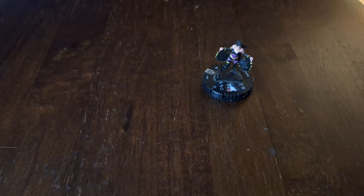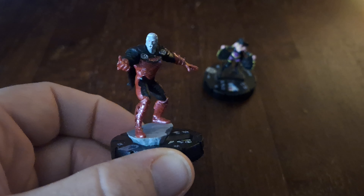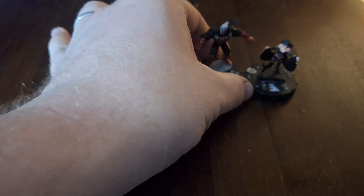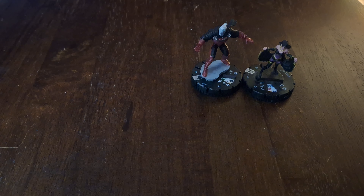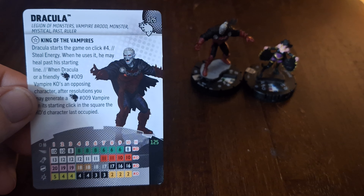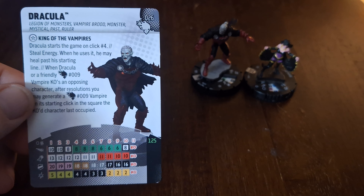Starting off with Shiklah — as you know, she has that trait I Can't Believe I Married That Guy, so it would just be beneficial to have one of those characters on this team. The one we are going with is from Wheels of Vengeance, number 26 rare — Dracula. I was just wanting to find a team for him, and once I saw that Shiklah was getting the legacy treatment and what she could do, I knew I had my combination.